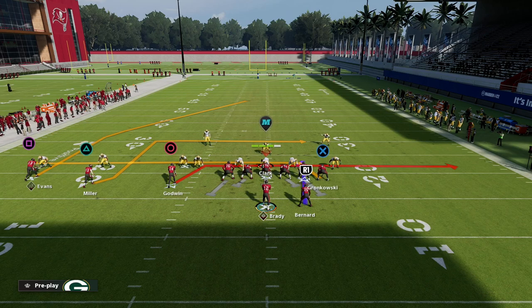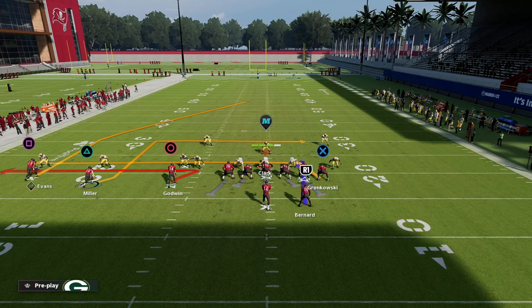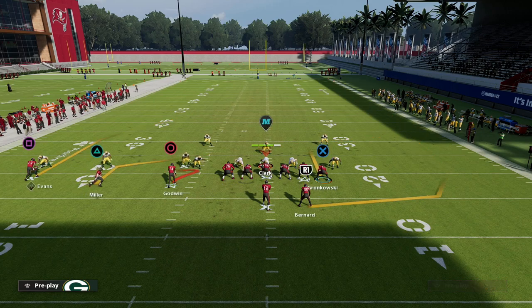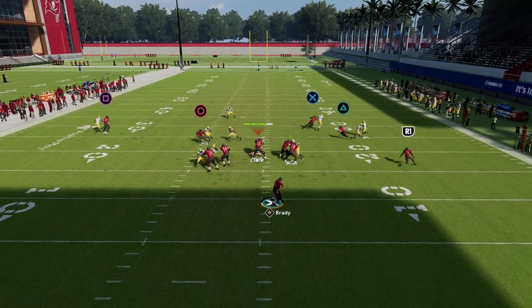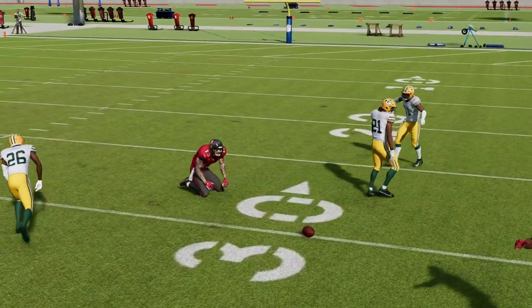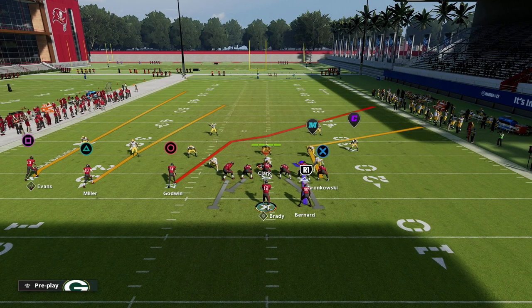If you have inside cross, you can still use the whip route to Chris Godwin and the out route to Miller. Or you can corner your tight end, slant Scotty Miller, and wheel your running back. The corner route isn't quite as good at beating man as the out route was, but it gives you an opportunity — if they're not putting thirds on the field — to go deep, especially if you have outside apprentice but not tight end apprentice.